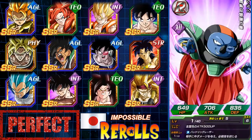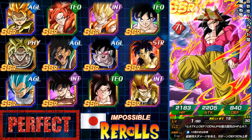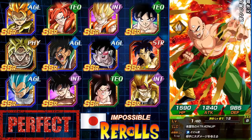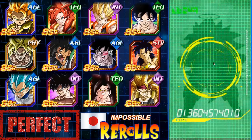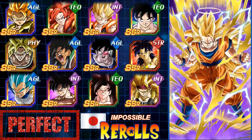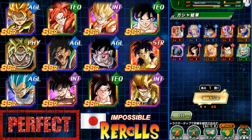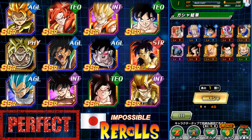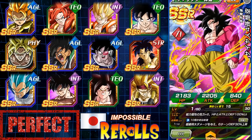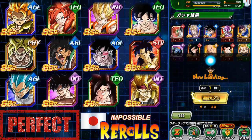We got Super Saiyan 4 Goku — that's not our guaranteed though, that's nice. Our guaranteed: Angel Super Saiyan 3 Goku — we'll take that, that's a winner! Racking up all these SSRs. The next one is the Villains banner — let's go ahead and rock the Villains here.